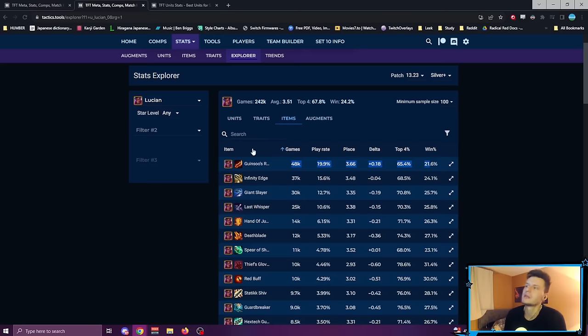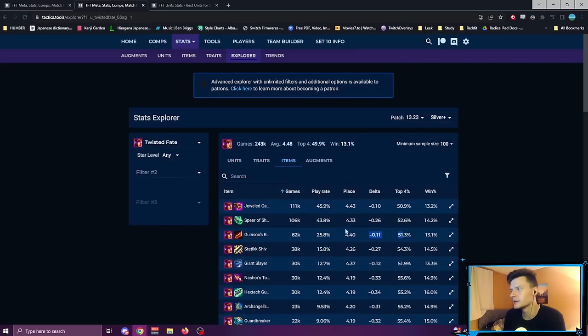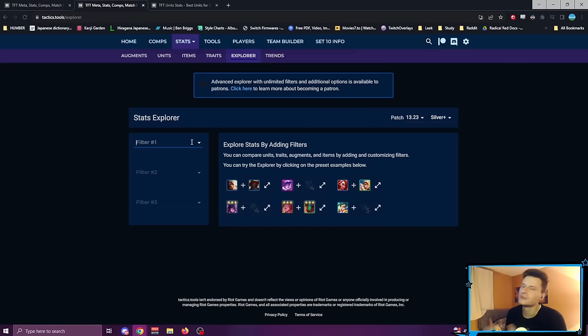Some champions like Sona, or if you're playing reroll MF, Guinsoo's works well — I'm not saying never build it. But if you have the option and want to play AD carry, I'd recommend against it. Twisted Fate with Guinsoo's is not bad, actually — it's not his best but it's okay. For TF you'd rather go Shojin or Statikk Shiv. But Sona, TF, reroll MF — they use this item well. If you're playing flexibly into a four or five cost AD carry, Guinsoo's and Rageblade should be the last items on your radar.